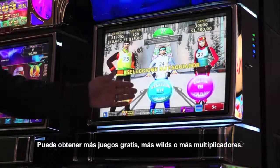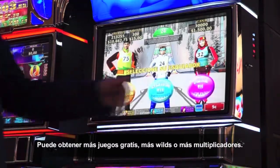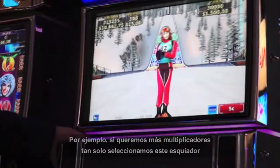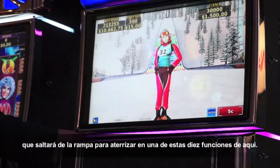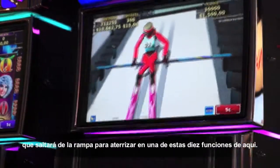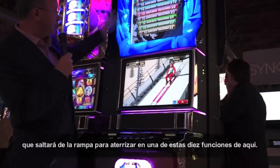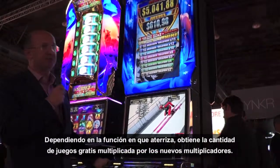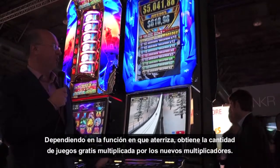Each skier represents one of the features: you can get more free games, more wilds, or more multipliers. For instance, if you select more multipliers, that skier jumps from the ramp and lands on one of those 10 features. Whatever feature it lands on, you get the amount of free games multiplied by the new multiplier.